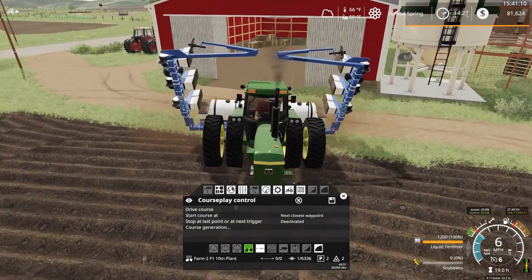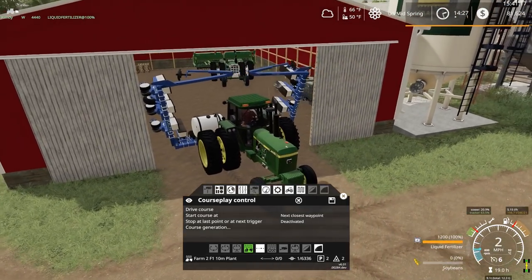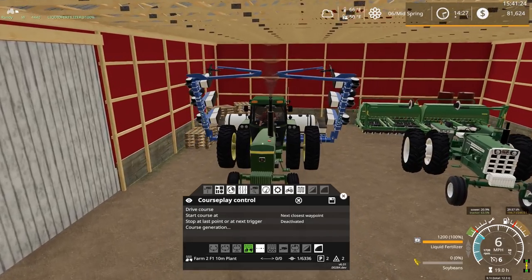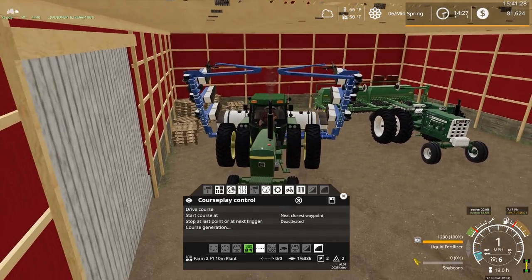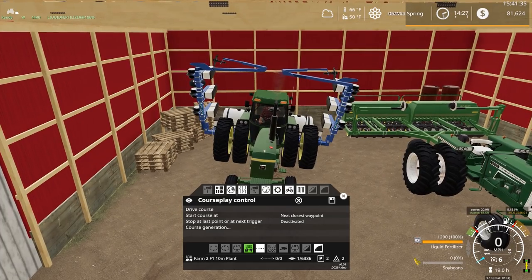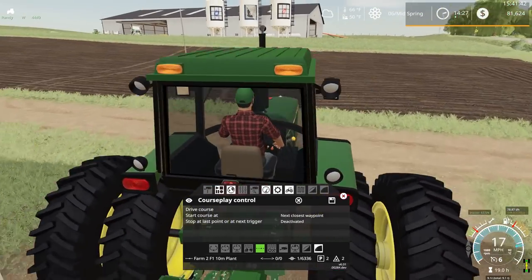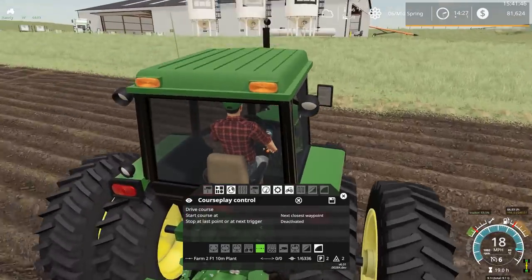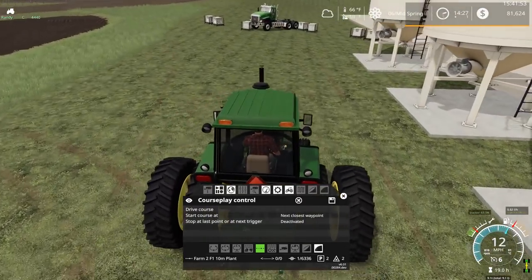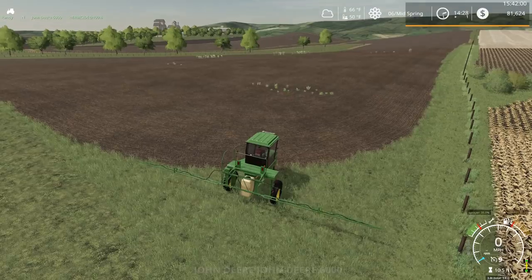This is not going to fit through this door — I don't think. Just fits, nice! Putting the planters away for the year, maybe. I'm not sure when some of these crops will ripen or if we can squeeze anything else in. I've heard with the Midwest Geo, which is the Geo I'm currently using, we can do a little bit of double cropping. We'll just have to see how that goes.